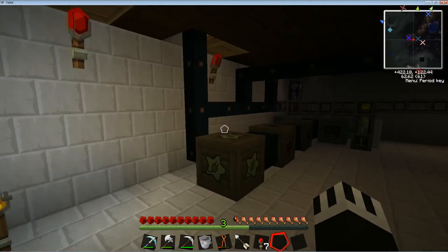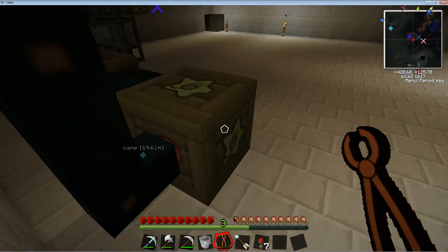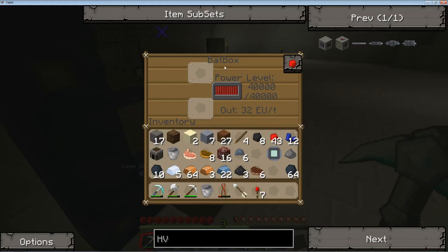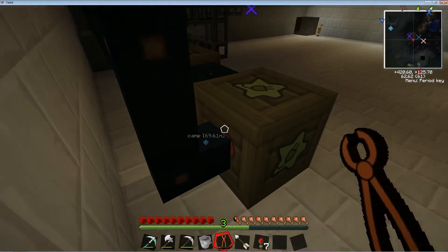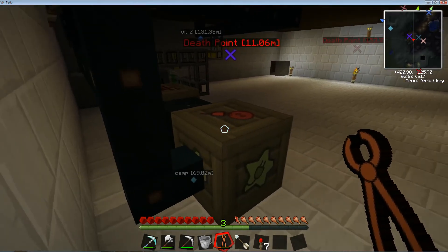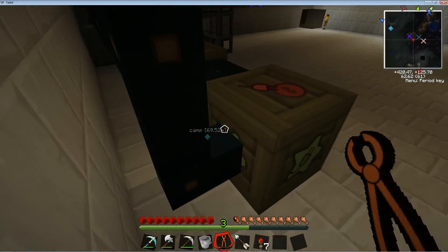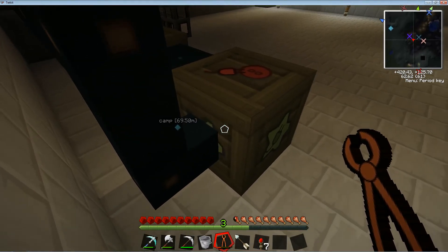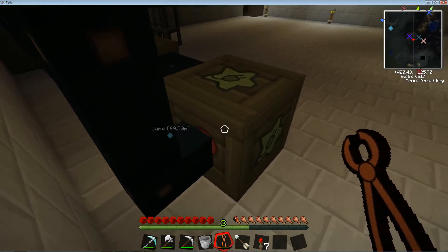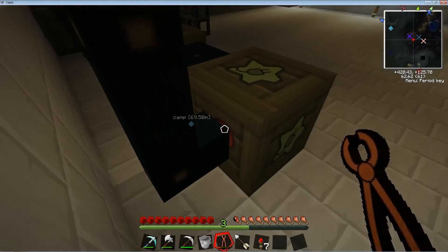I forgot one thing. For your batbox, or whatever electric storage thing you use, you just got to have the little symbol pointing towards where your copper cables are plugged in — so just like that. Just right click with a wrench where your cables are hooked up.